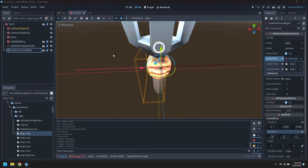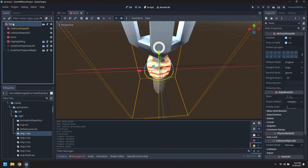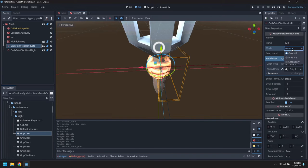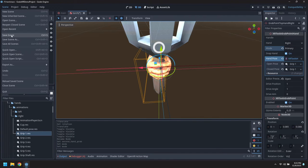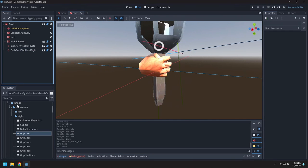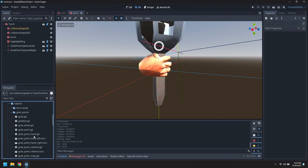Those look good. We're going to set this to second hand grab being a second grab point. And we'll change the top hands to be the primary grab point. So when you first grab it, that's where your first hand will be. And let's drag in a second set of grab points.